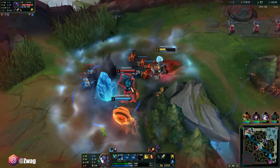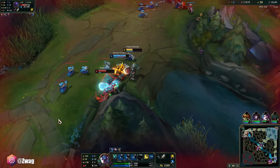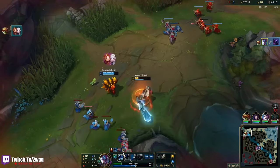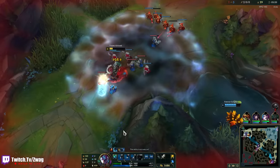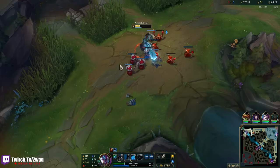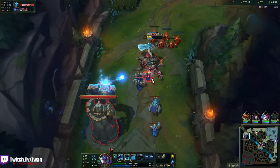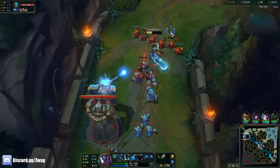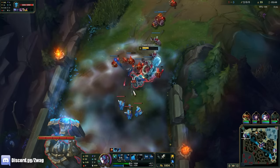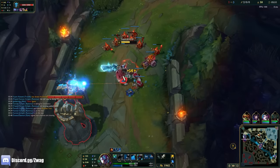I think we got him. The slow on Trundle Q is so nice — I actually thought he was out. I can flash, then Q, because it's an auto-reset, and then get another auto-attack afterwards since they're slowed. A nice little three-hit combo. I think I'll even be able to 1v1 Nasus. Normally when I'm playing a troll build I can never beat a Nasus, because Nasus is like a 1v1 god champ. But Trundle, the troll, is actually the better 1v1 champ.